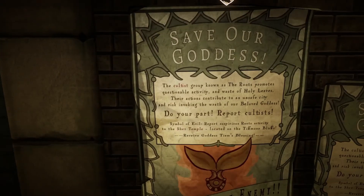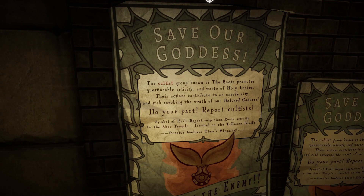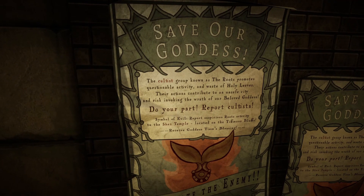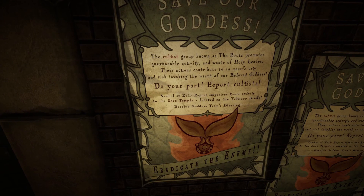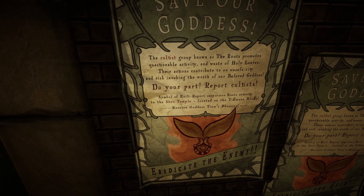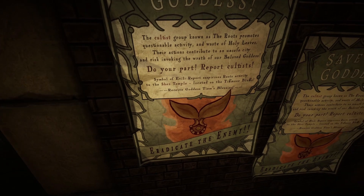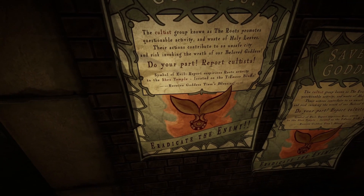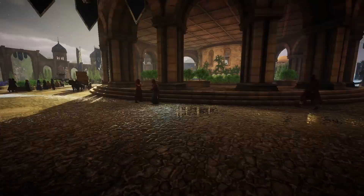Let's look at this notice: 'Save our Goddess — the cultist group known as the Roots promotes questionable activity and waste of holly leaves. Their actions contribute to an unsafe city and risk invoking the wrath of our beloved goddess. Report cultists — symbol of evil. Report suspicious root activity to the Shea temple located on the Tiffmoor Bluffs. Receive the Goddess TM's blessing — eradicate the enemy.' Huh, wonder what that's all about.